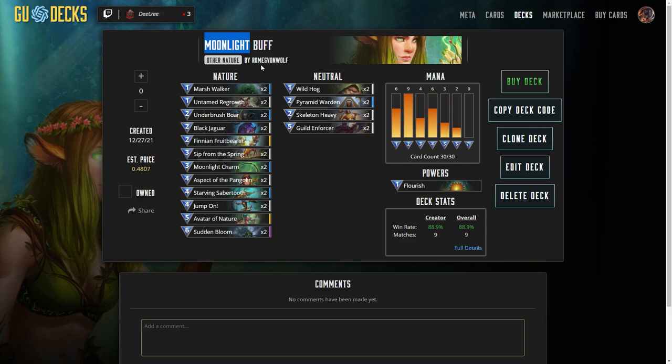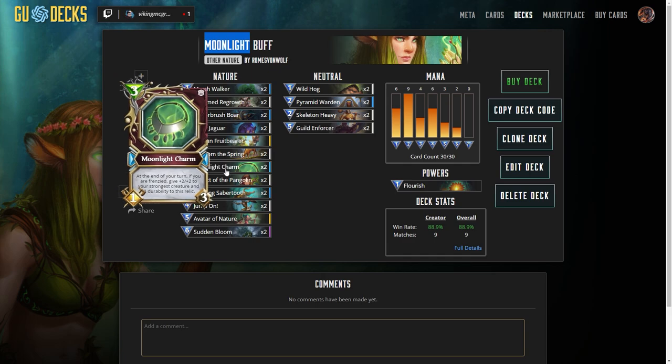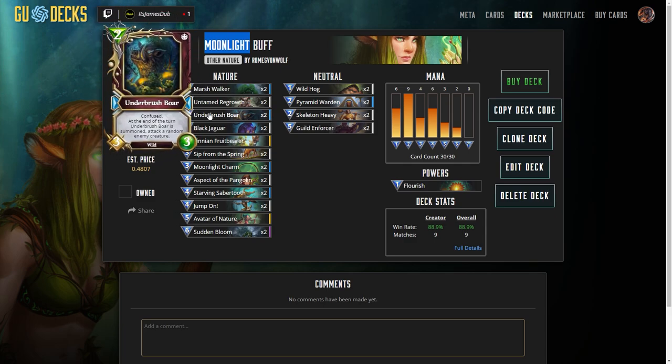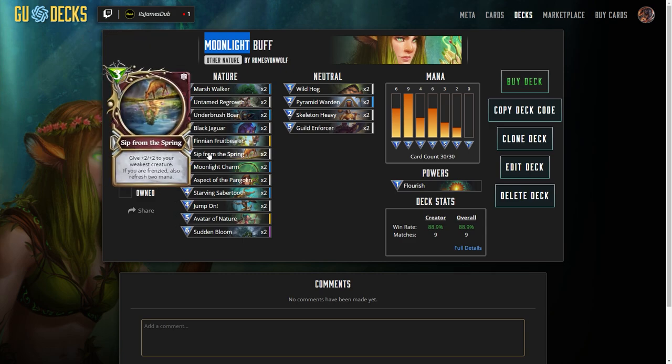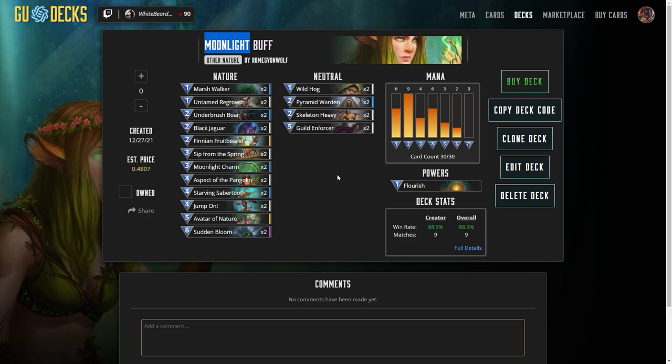What you're going to want to do is mulligan for that Moonlight Charm. If you can get that in your starting hand, and if you can get a nice 1-mana creature on the board, that's great. If it has to be 2, that can be okay as well. But Sip from Spring — playing it on turn 2 best case scenario — if you can manage to do that, winning the game becomes a whole lot easier. Pretty high win ratio here.